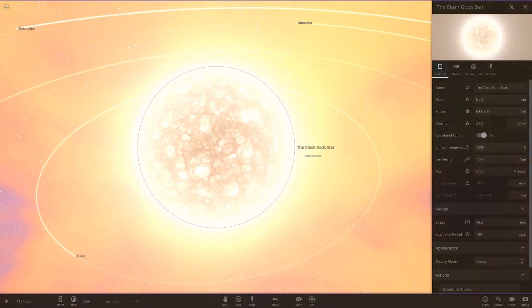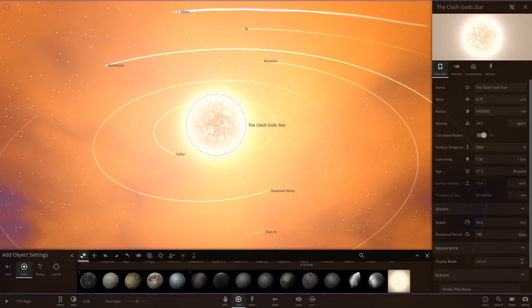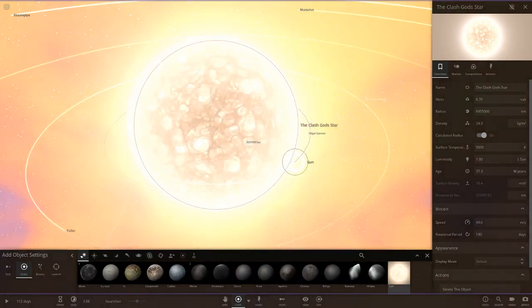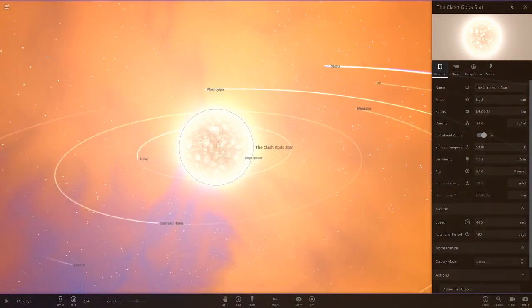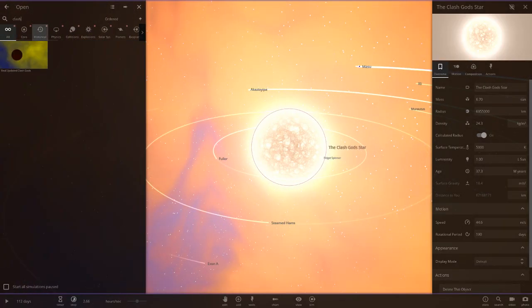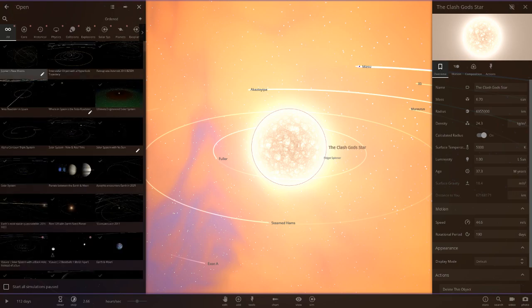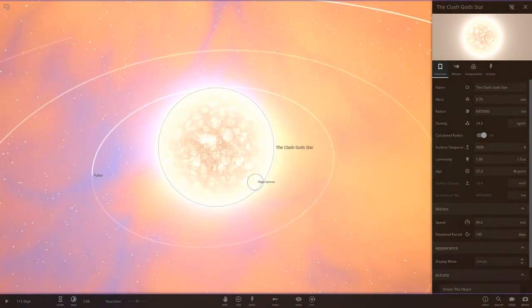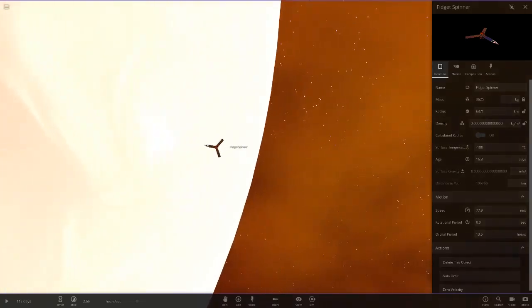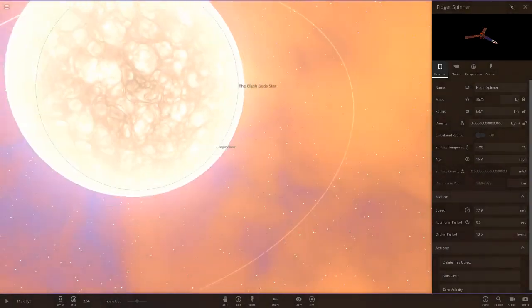The Clash Gods star has six times the mass of our sun but only one luminosity of the sun, even though it is quite a large star. The sun is quite small compared to this guy but they share the same luminosity. I remember he had a system called Clash Gods — that's one of his old systems, so I'm guessing he's using the same star. He's also got a fidget spinner — a Juno spacecraft — very close to the star, reflecting a lot of light.